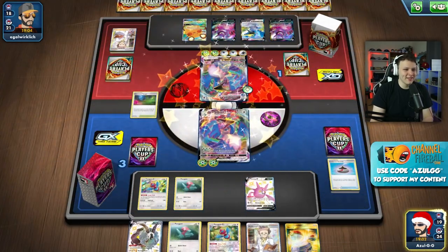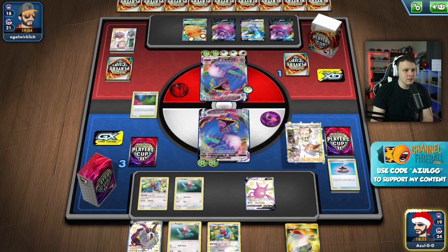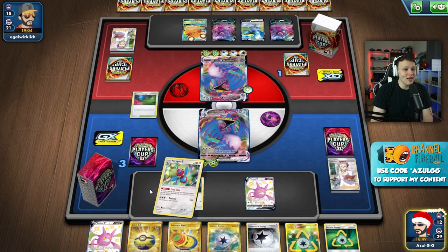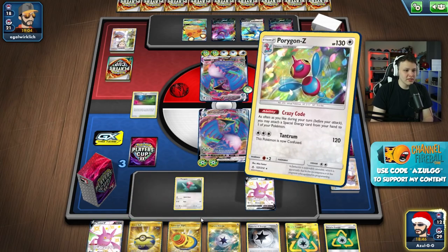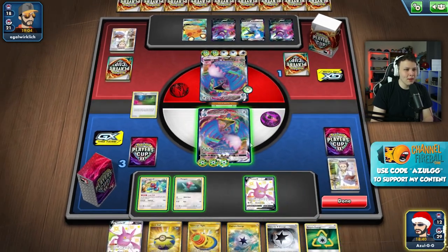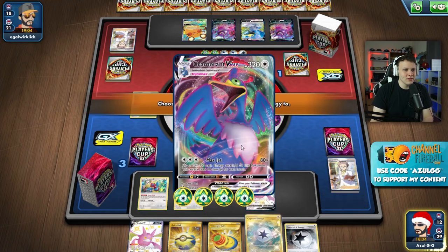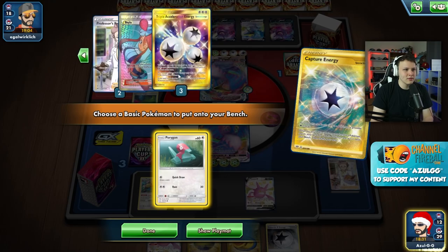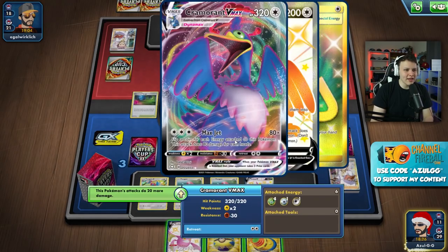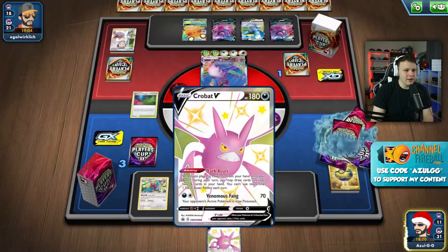Research, and I could have benched Dubwool I guess, but I could draw into something I want to bench and then put down Crobat. That is a lot of energy. We can bench something, thin out the deck a little bit more. How many heads do we need? Four heads - 80 times four - yes, we need four heads. Crobat for six - we still have three Triple Accelerations in the deck and some other energy, we get two Triples, so this should still be a good cleanup.